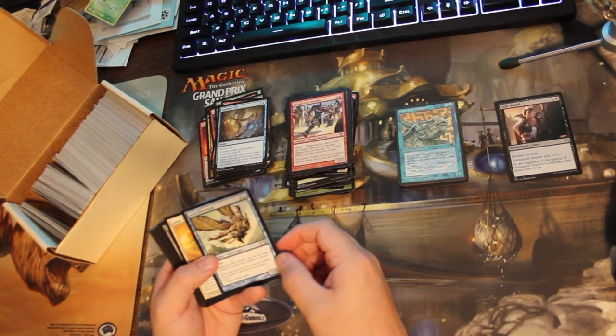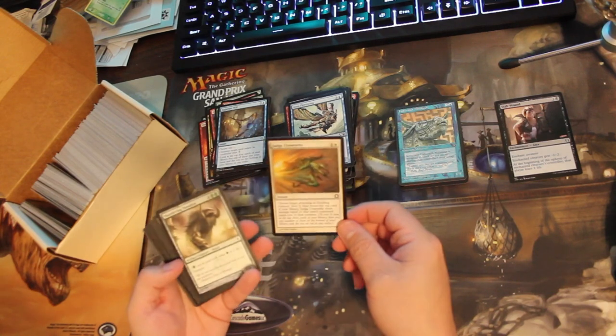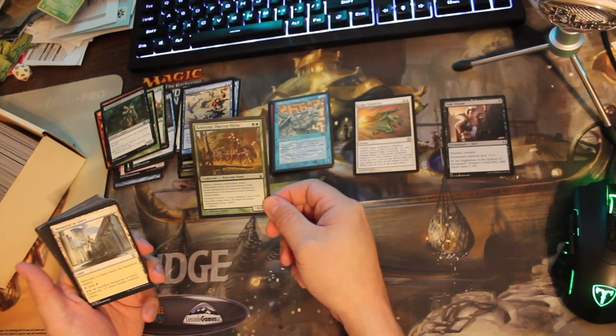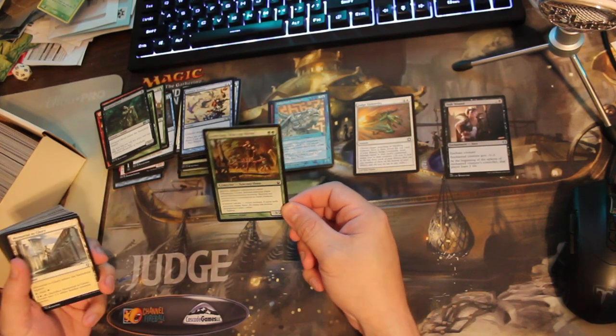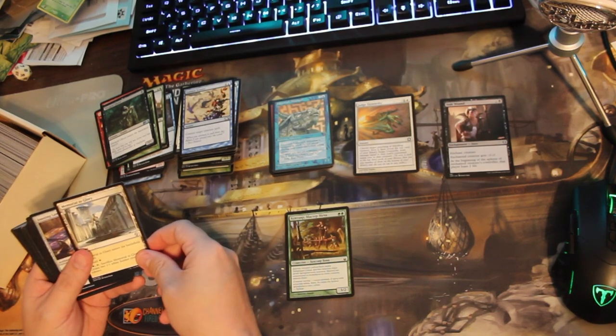I'm keeping all that stuff, and also a little bit of early modern stuff like this from Future Sight. This one's in Russian, so we're not going to include that. It's also got some wear on it, but we'll make a separate pile for foreign language cards.